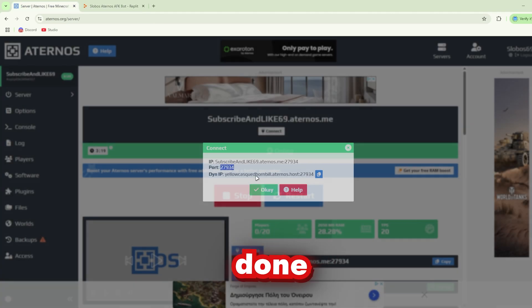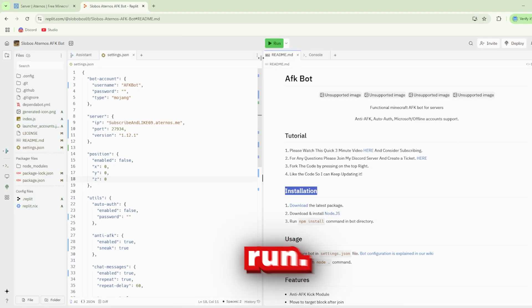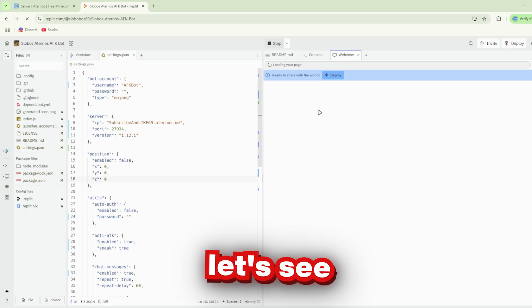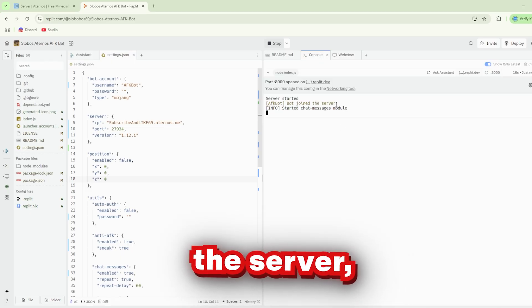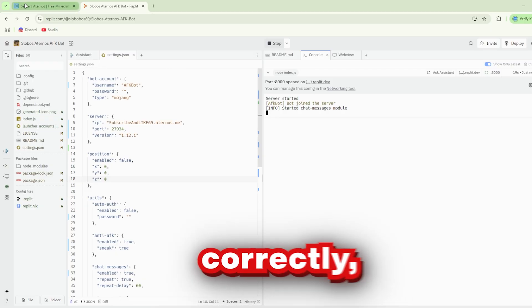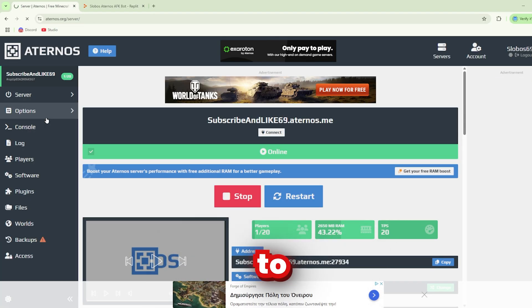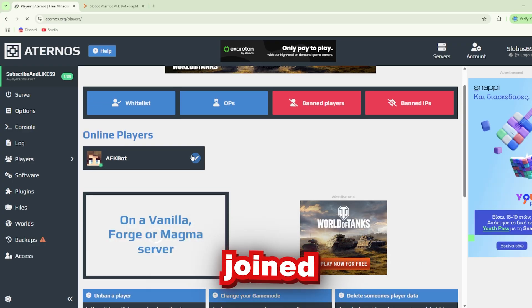Go back and copy the port and paste it over here. Once you're done with that, make sure your server is running and press Run. Now let's see the console — it says bot joined the server, which means it has successfully joined if you've done everything correctly. You can also head back to Players and see that AFK bot has successfully joined the server.